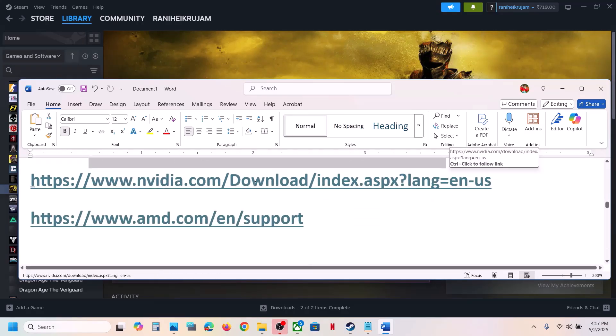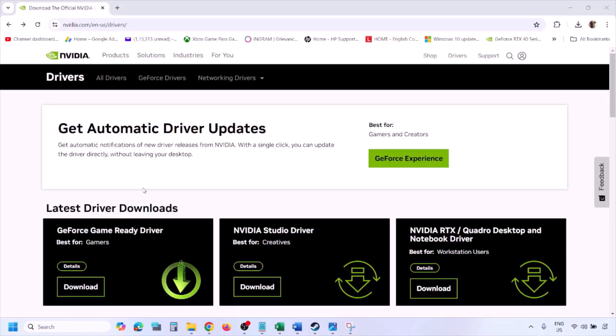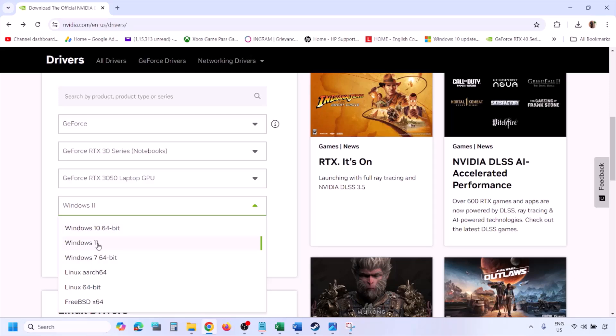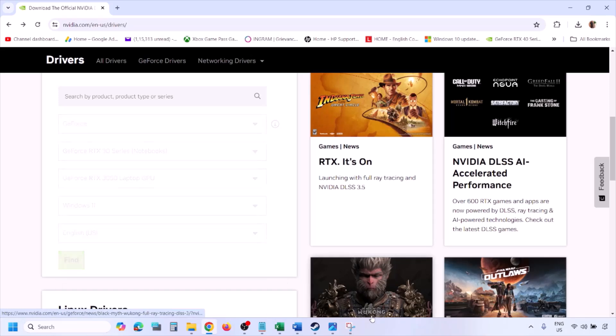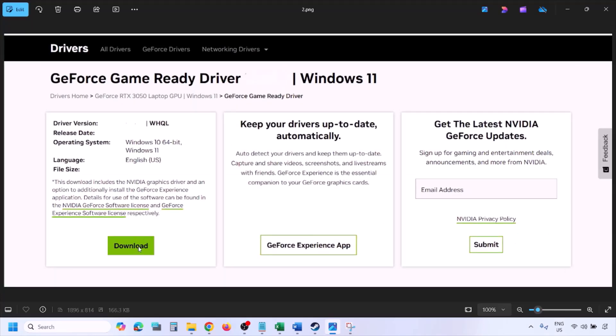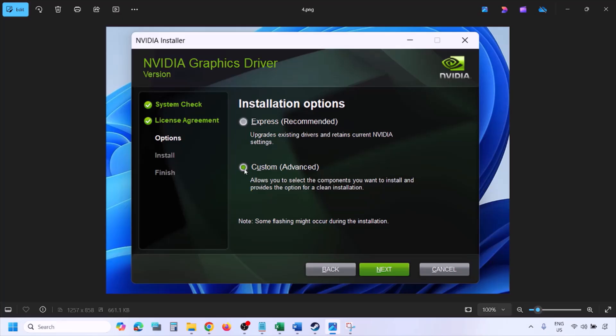The next step is to perform a clean installation of your graphics driver. If you have an Nvidia card, go to the Nvidia website; if AMD, go to AMD website. On the Nvidia website, select your graphics card from the list, select the correct operating system (Windows 10 or 11), click Find, then View, then Download the latest GeForce Game Ready Driver. Once downloaded, run the EXE file.